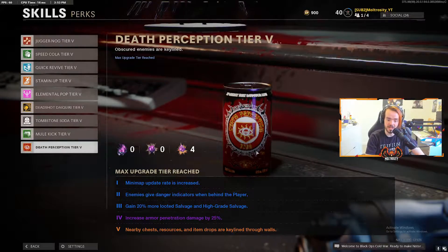The first tier is that minimap update rate is increased. The second one is enemies give danger indications when behind the player. The third one is gain 20 more looted salvage and high-grade salvage. Four is increased armor penetration damage by 25%. And the last one is nearby chests, resources, and island drops are key-lined through walls.